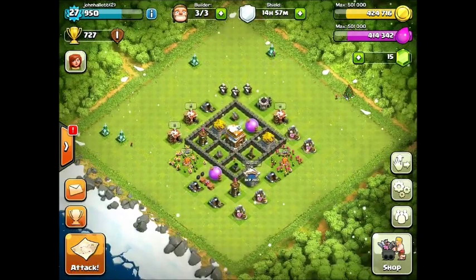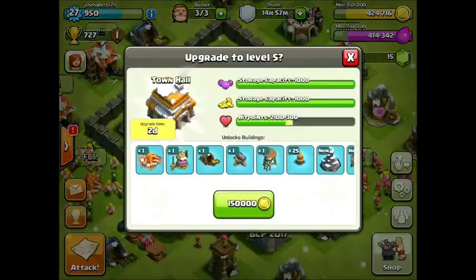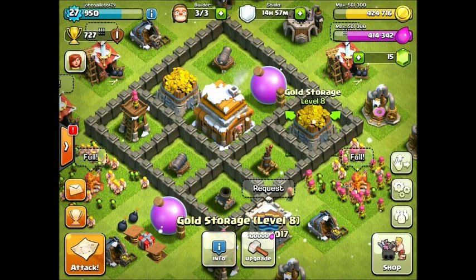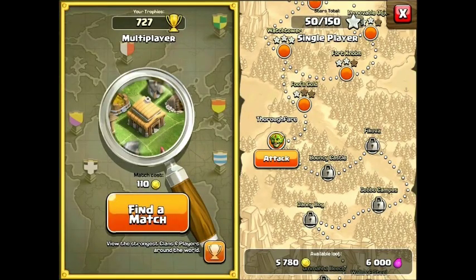I think we should completely max out this base right before we upgrade to level 5 by getting our gold and elixir all the way to 500,000 and 1,000,000. So let's go on a raid, and I'll catch you when I've found a good one. Then we'll upgrade the town hall, and I'll go over what I'm going to be doing with videos and maybe a new series coming out.